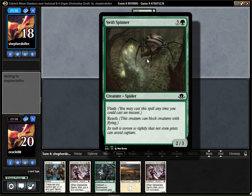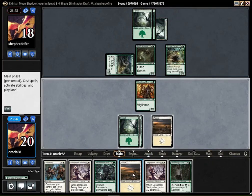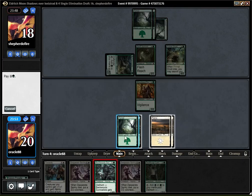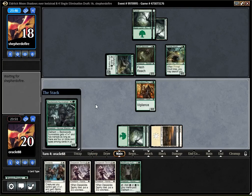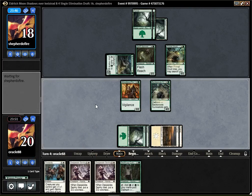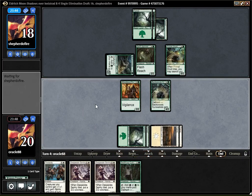I guess the opponent might attack, because they might want to be able to block with that and sacrifice it. They did not — okay. Then I guess I'm playing Survivalists, and next turn I'm potentially playing Cultivator plus a Sentry, or we'll see.